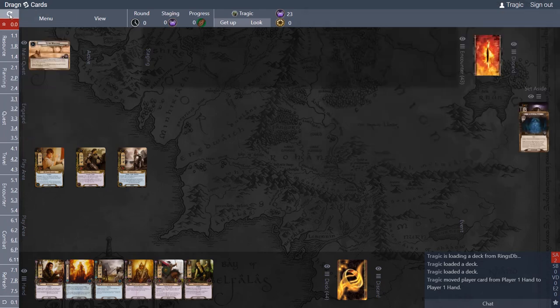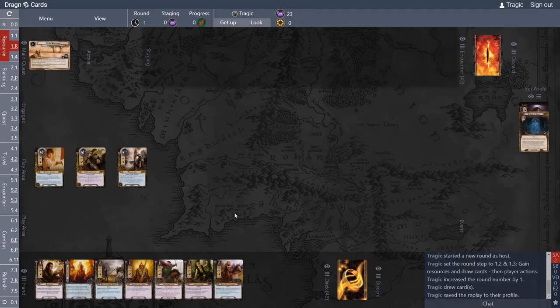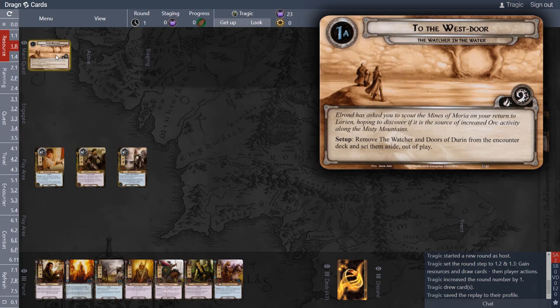Particularly in this deck, because this deck is designed for our allies to die — so that's awesome. We're pretty happy with this opening hand, so we're just going to draw our next card and get started. 'To the West Door — the Watcher in the Water: Elrond has asked you to scout the Mines of Moria on your return to Lórien, hoping to discover if it is the source of increased orc activity along the Misty Mountains.'